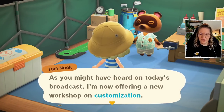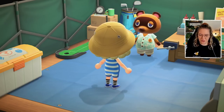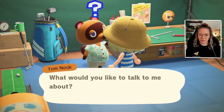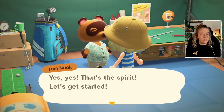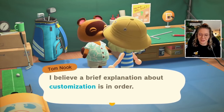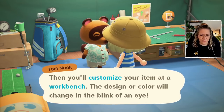Tom Nook addresses us: as he mentioned in today's broadcast, he's now offering a new customization workshop. He thinks we'll find DIY even more fun when we master the skill. He explains the process: you need the item you want to customize along with the required number of customization kits, then you customize it at a workbench and the design or color changes in the blink of an eye.